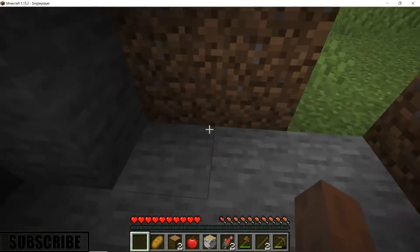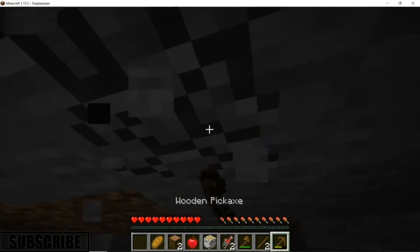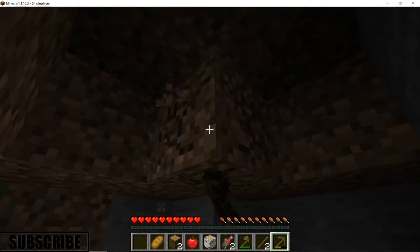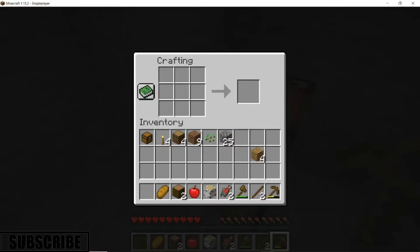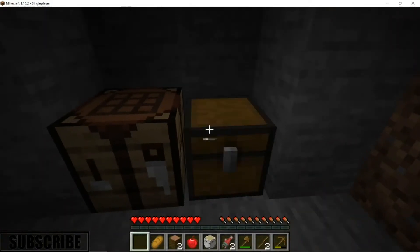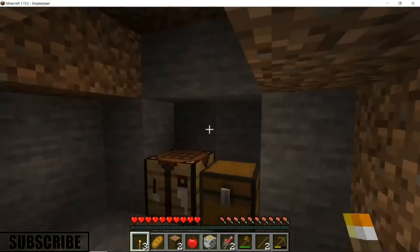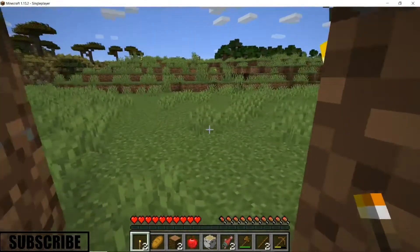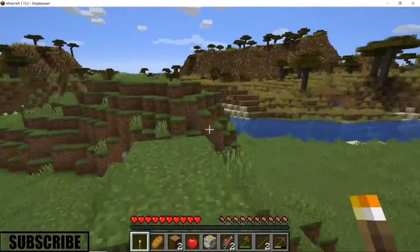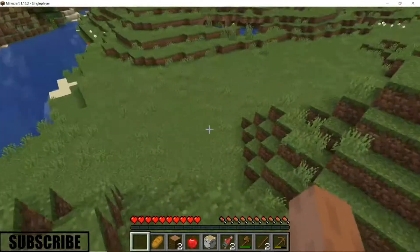I'm going to mine up a little because I need a bit of jumping room. Let's place that chest too, and place a torch at our entrance. Maybe scatter some torches around on the outside too, just so it's a little easier to find my base at night time.